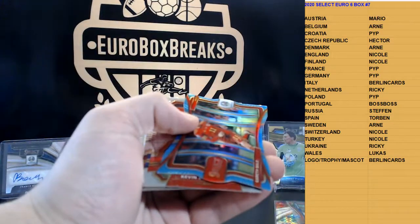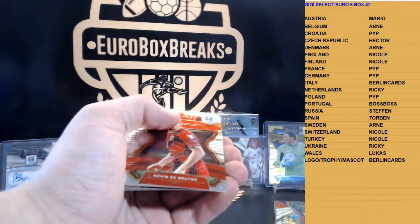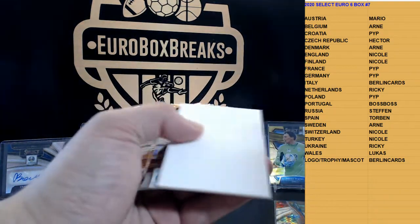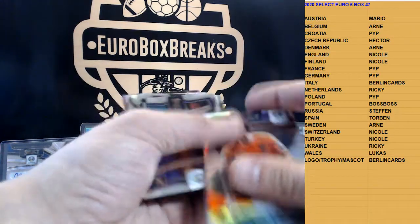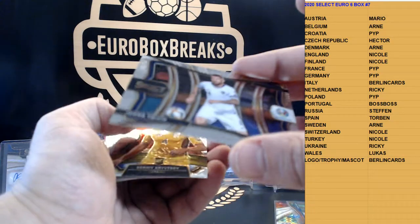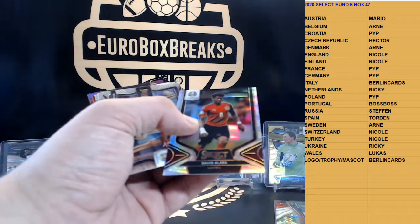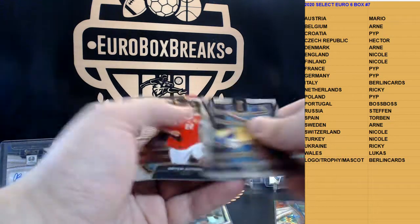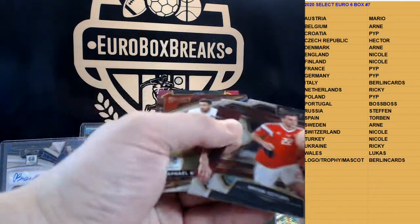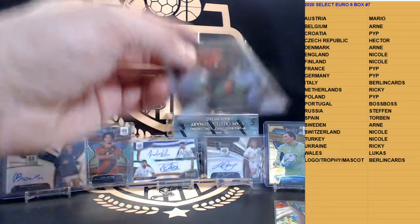Hennessy. Light blue die-cut of Gareth Bale in Wales, number 2, 175. Silver of De Ligt, Netherlands. We have Toivio. Silver insert of David Alaba for Austria — is that to 25? I think so, right? Yep, 21 of 25. Nice one there. And purple is Keziora for Poland, to 79. Nice Alaba to 25.